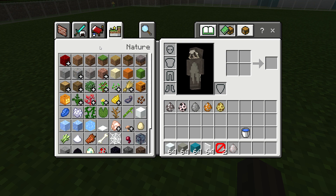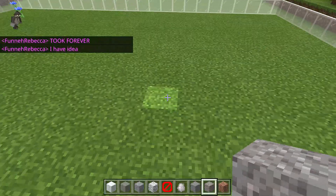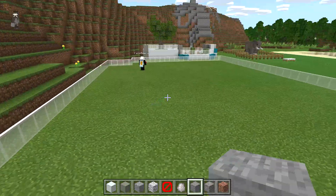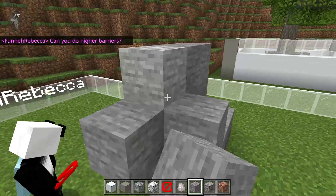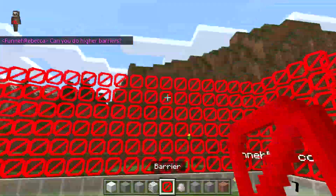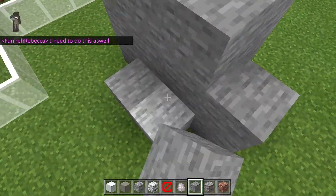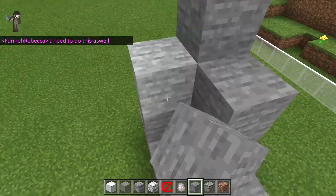First, can you start making like a bit of a mountain, like little hills, one block taller? Rebecca says can I decorate? Rebecca says I have an idea. And then I'll start making a rock for them to play on, and then there's going to be like a waterfall here. Rebecca says can you do higher barriers? Because I need to carry on building this and it does take a long long time. Rebecca says I need to do this as well. Let's fill in the barriers before we spawn them in — make sure they can't get out.